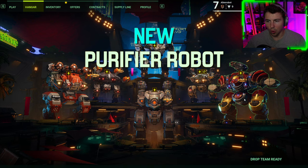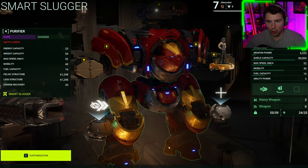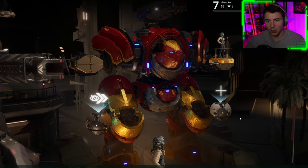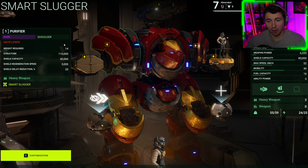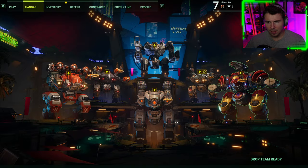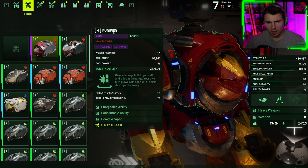We have acquired the big one — the new one — the purifier robot. We have unlocked all the parts. This is straight up like an inquisitor but they called it the purifier for whatever reason. The nickname is 'purifier smart slugger,' pretty decent weight. The built-in ability is 'zealot,' which gives a damage buff to yourself and allies in range, and your own buff grows with each kill or shield destroyed by an ally.